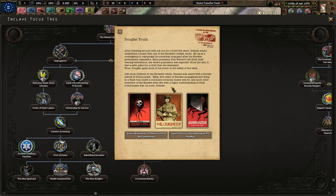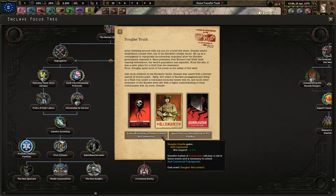After traveling around with his son for a brief few years, Granite Sr. established contact with one of the Enclave's civilian vaults, set up as a contingency to repopulate the American mainland. Since President Dick Richardson had lifted child-rearing restrictions, the vault's population had exploded. Douglas spent most of his youth in the safety of the vault. Like most children there, Granite was raised with a fervent hatred of communism — though 200 years of Enclave propaganda and a command economy left him and most members with only a vague understanding of what communism actually was.